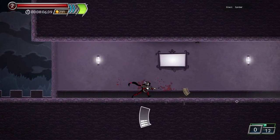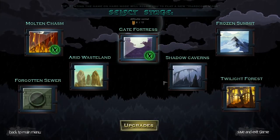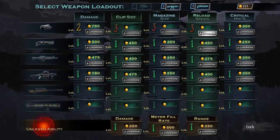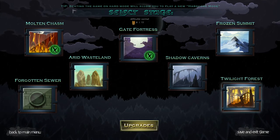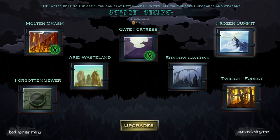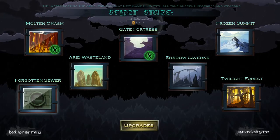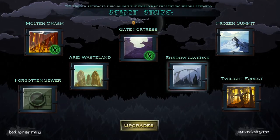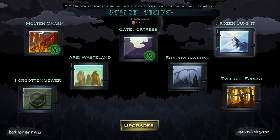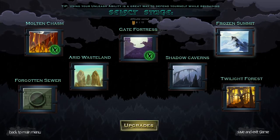I guess we just finished that level since we've already done the boss. So I guess we could harvest levels for gold — that's actually interesting, I hadn't thought of that. This is your stage selection. We've done Gate Fortress — that's the first level. Once you complete it you get brought to this page where you can select levels. I've done Molten Chasm as well and tried the others. They're all pretty hard, but I like that it's got that Mega Man vibe of choosing who to fight next. I think we'll do Frozen Summit.